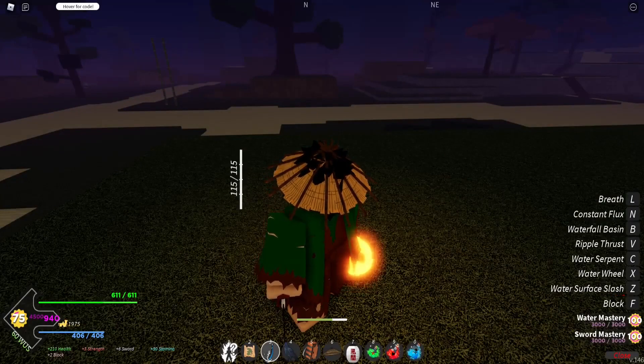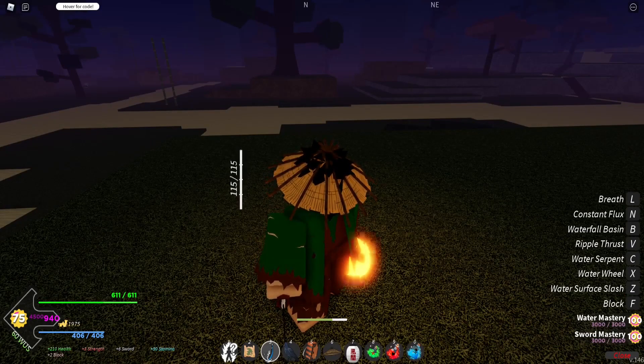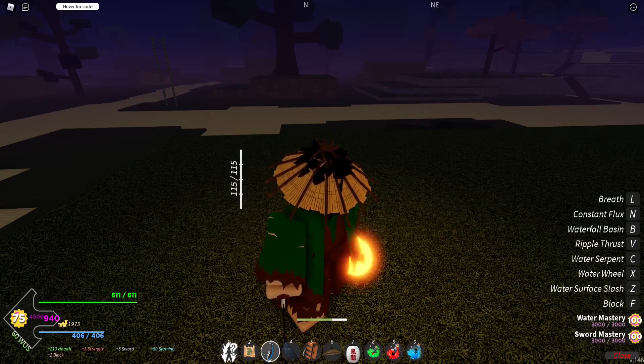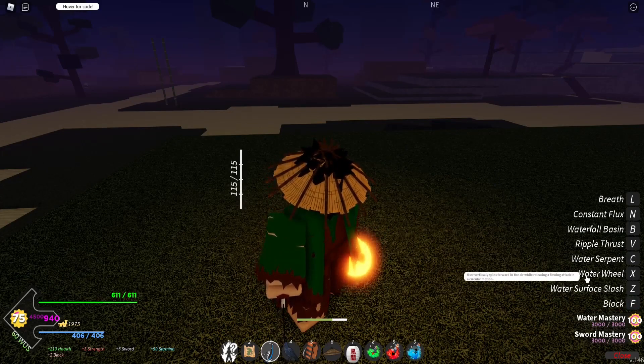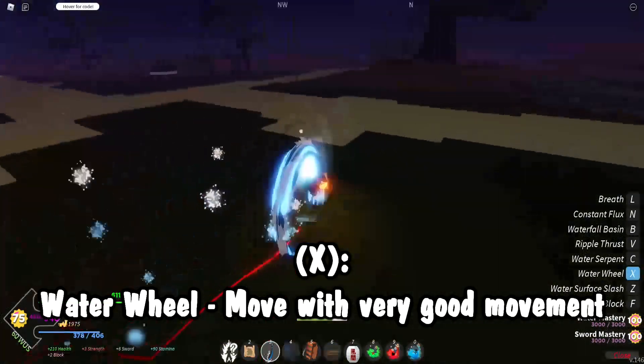After that we have our second move, water wheel. Reading off the trello first: the user spins into a water wheel bringing you to your enemies. This is cursor aimed and the move can be held down to increase the duration of the attack. Water surface slash is not a block break, and water wheel is also not a block break. The in-game description: user vertically spins forward in the air while releasing a flowing attack in a circular motion.